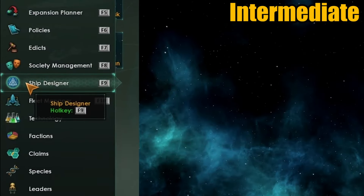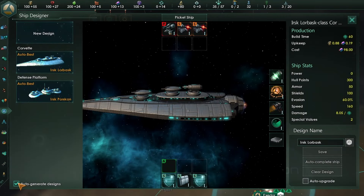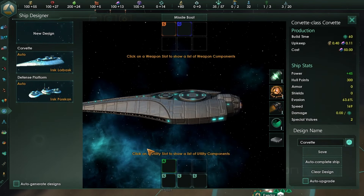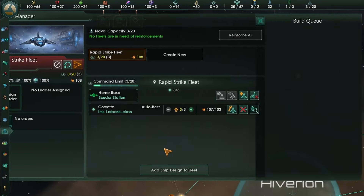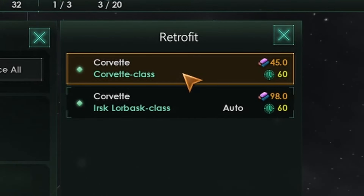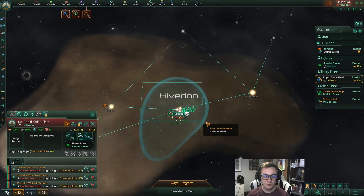The next tip before you play is coming over to the ship designer, which many people don't dive into. Turn off auto-generate design, then create a new corvette class, click no selection, pick any template, and do not fill in any of the components. For an extra five alloys saved, remove the hyperdrive — it's the only component you can actually remove. Save this empty ship design, then go to fleet manager and retrofit your starting corvette into this empty class. It costs only 45 alloys to retrofit, but when you then upgrade it back you gain 126 alloys — over double your starting alloys. It's free real estate.